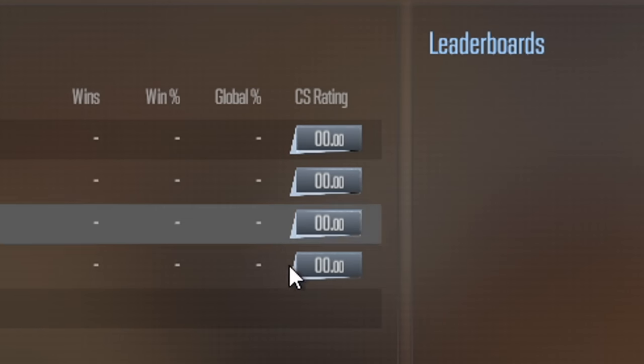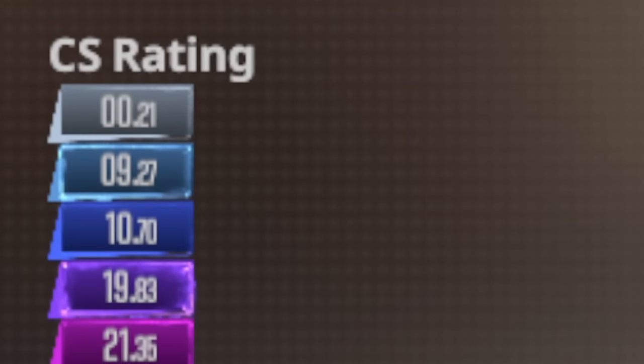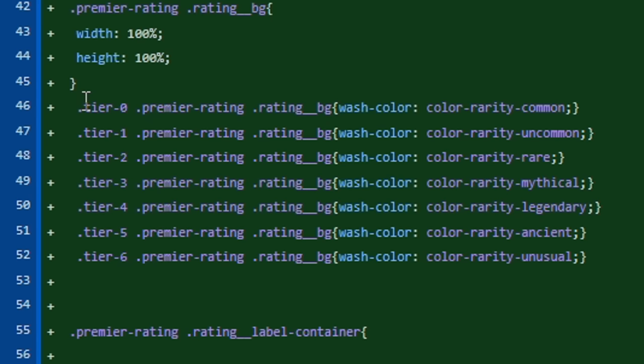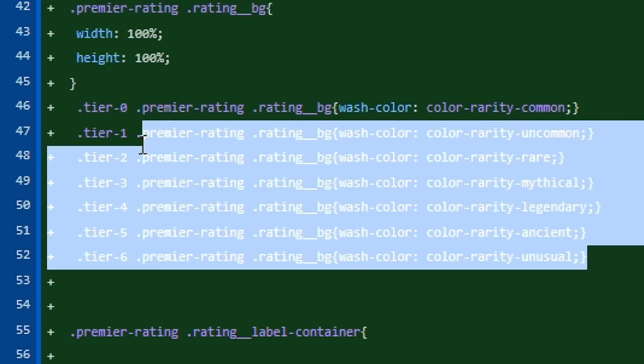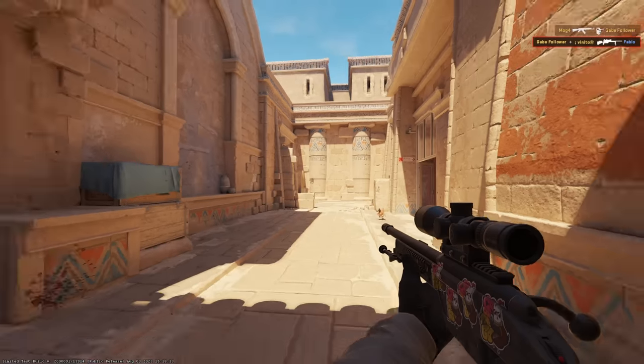Currently CSR is divided into 7 ranks with integers and decimals, starting at 0 and changing its visual rarity every 5 points, similar to cosmetic items. It seems that currently there is no maximum threshold, and it's possible that in the future the developers will follow the Faceit path, where the highest visual level will be gold but the toughest players will easily be able to break the 35-point threshold.